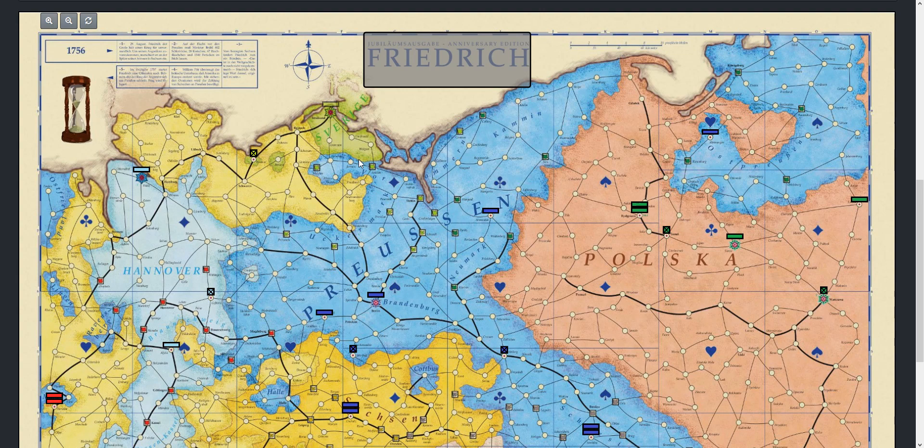The East victory conditions come into effect when Russia drops. And then you will win with Sweden if you have conquered your 5 first order objectives.